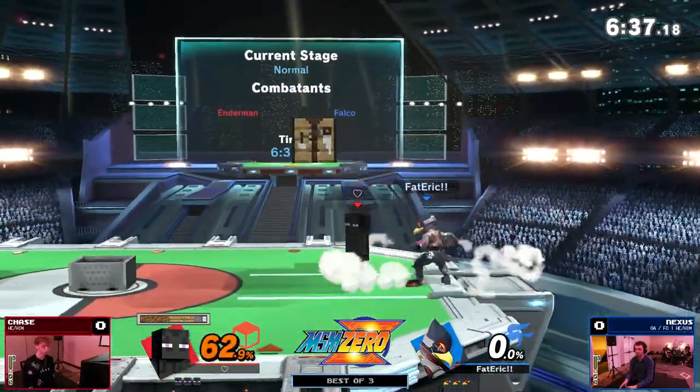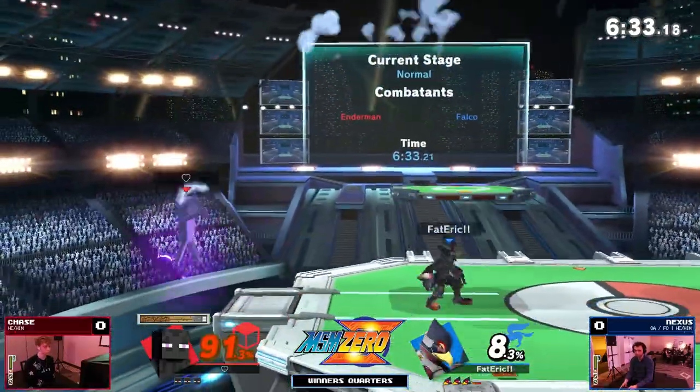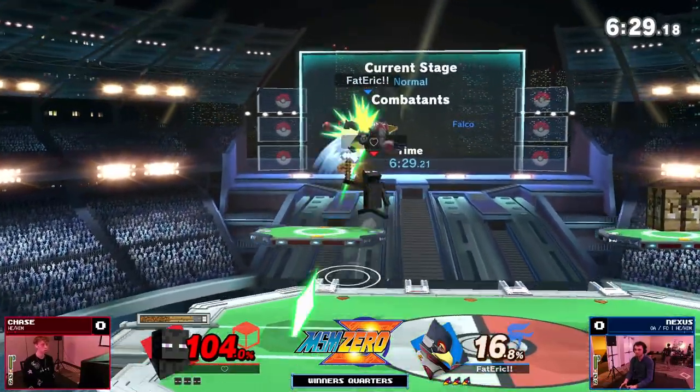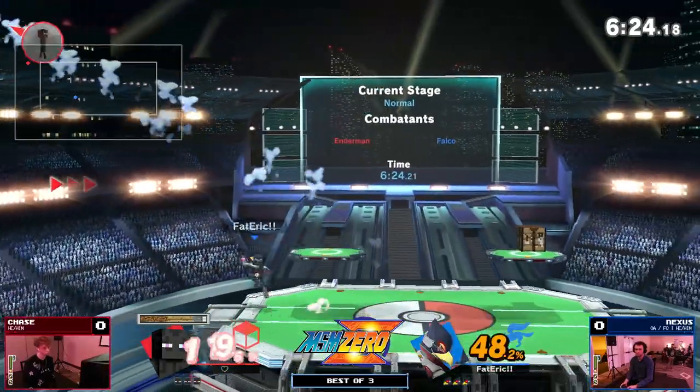One of the good things for this matchup is that because Steve is floaty, Falco is able to get a lot of good extending combos. Great DI from Chase, good air dodge out, and this could be big damage — but doesn't have the space to build up there and misses the combo.